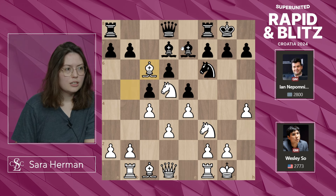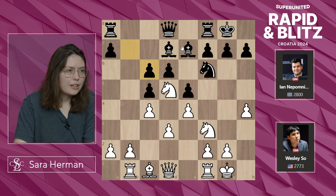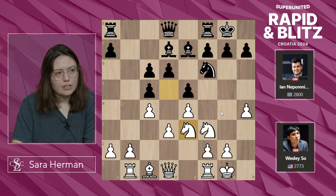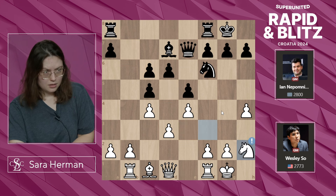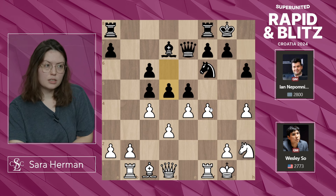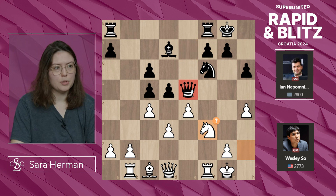Bxc6, bxc6, knight takes e7, Ng4 and you lose the h-pawn or the dark-squared bishop becomes active so you have to take it. Nh2, preparing to push the f-pawn perhaps. H6, f4, d5, takes, takes. Knight back to f3, getting a tempo on the queen after we've accomplished what we wanted — opening the f-file.